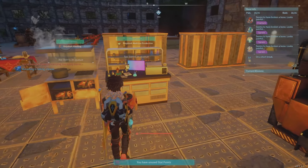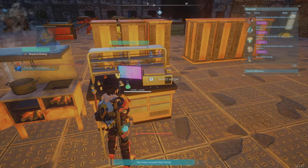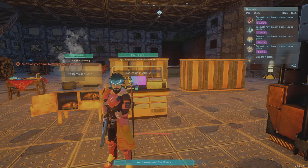First you're going to go over to your medicine table and you'll see you need beautiful flowers, horns, bones, and pal fluid. I'm going to show you how to get that.